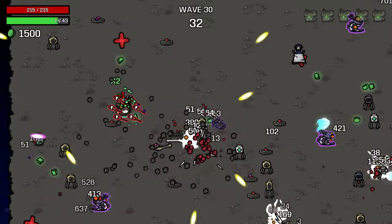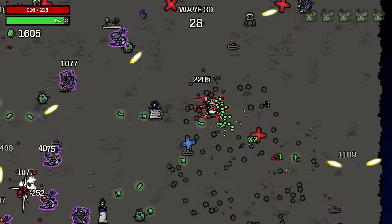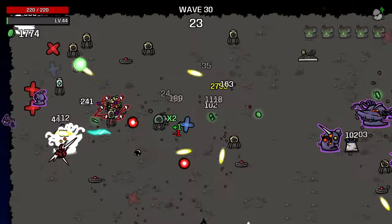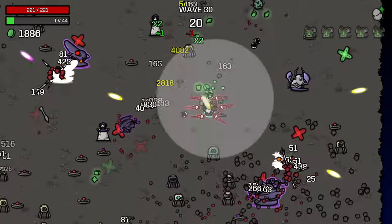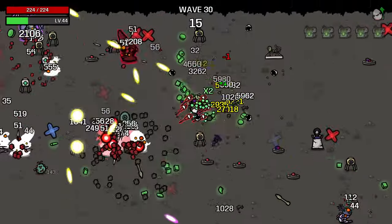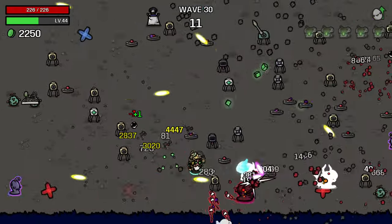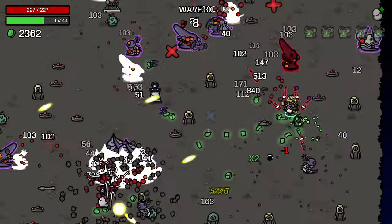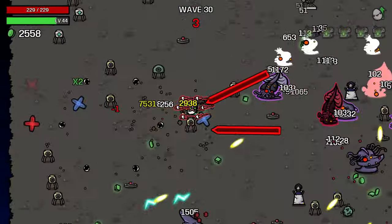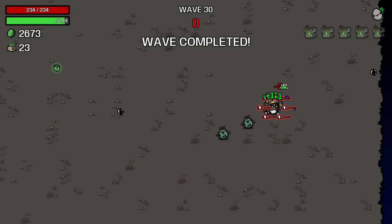Crit chance is 60 - pretty good. This build has kind of gone a lot further than I expected. I'm betting we'll get to about wave 35 or 36 with this. Because at one point it gets to where you take like one hit and you're kind of screwed. You need the item that nullifies the first hit you take - if you can get a cursed one, it nullifies two. If you get a few of those and a lot of dodge, then you can nullify most of your hits and be alright.